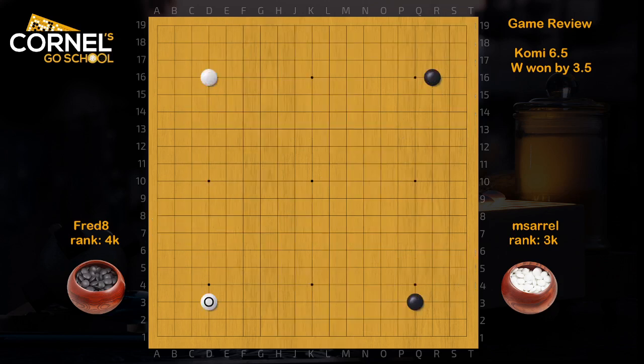First of all, we have a parallel Fuseki, low approach, very modern, tight base — that's good. White attacks the top. Now, this 3-space jump extension is no longer very popular because it leaves the invasion at N17, which is going to happen later, or Black can simply put pressure at O16 and then develop a big moyo on the right side.